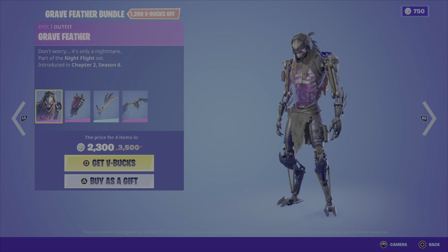It's 1500 V-Bucks for those three items — the Isabelle outfit, Book of Spells back bling, and Extracurricular Armor emote. We also have the Estrella Master's Staff harvesting tool from the Oak Witch Academy set for 800 V-Bucks.